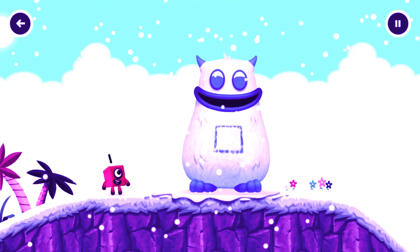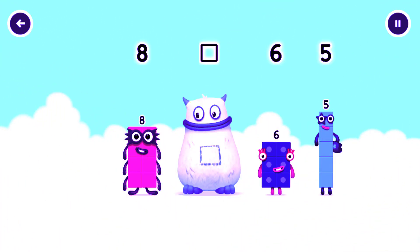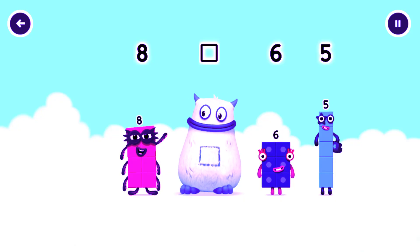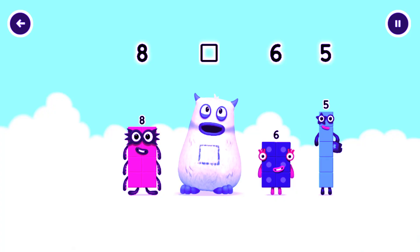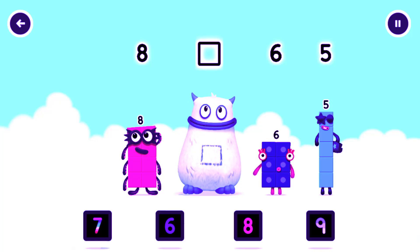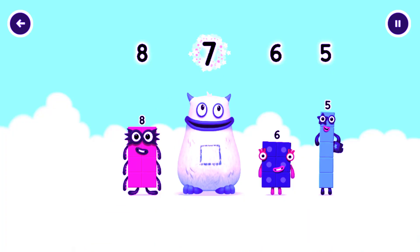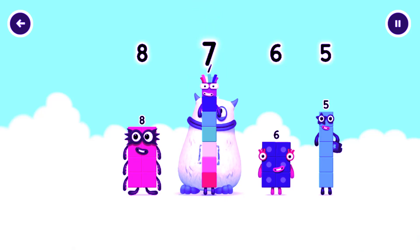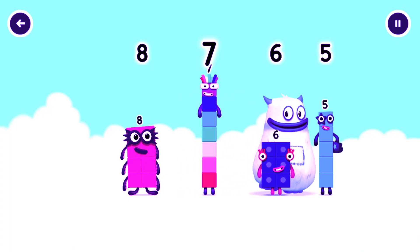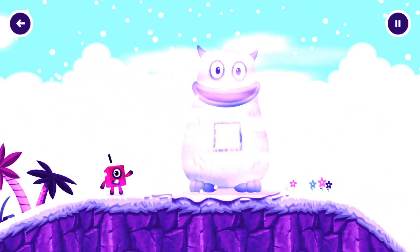Eight! Yum. Here comes Big Tom. Find the missing number to reveal who's inside Big Tom's tum. Eight. Yum. Six, five — who's in my tum? Eight, eight — why not choose a different number? Seven. Yum. Seven — you cracked it! Seven was in my tum! Yum yum, well done! Eight, seven, six, five. See you next time.